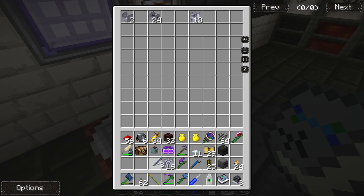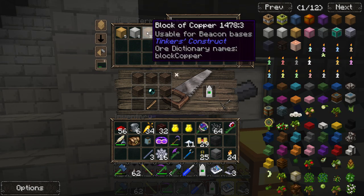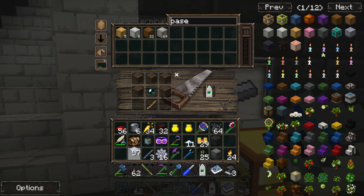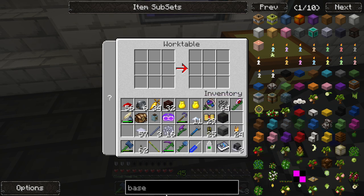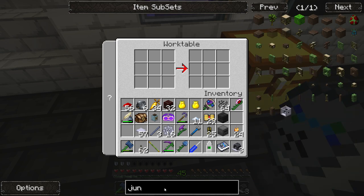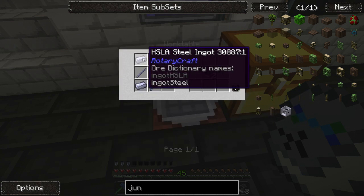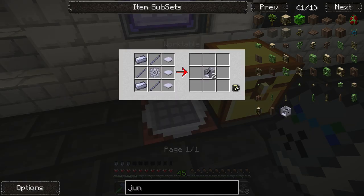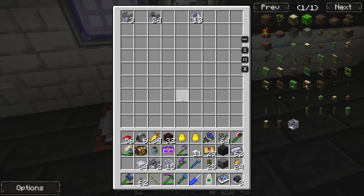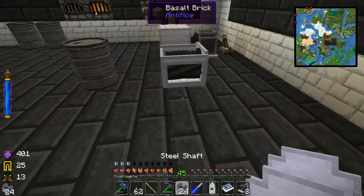I need to make shaft units — they take base plates, a shaft, a gear, and some HSLA steel. I've already made a bunch of these since they're all basically the same materials. Let me check my system for base plates. We also want to make a junction box to combine engine outputs. Junction box needs shaft junction and HSLA steel — got two of them, nice!